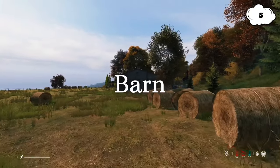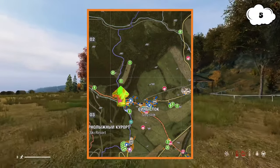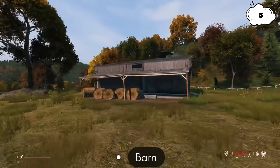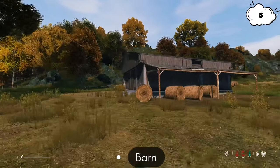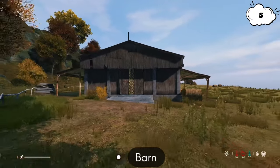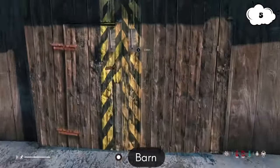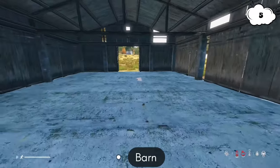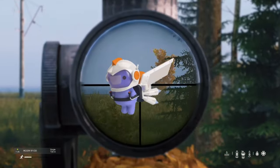The next base location is going to be at this barn right above Svetlojarsk. The ground is really flat so you can build a fat base. One great thing about these barns is that they have a decent amount of room inside, so you can put down tents and pretty much whatever you want, giving you a lot of storage. If you get lucky and find some large tents, even better. Another fantastic thing about this spot is that it's near Tisy, which has tier 4 loot.